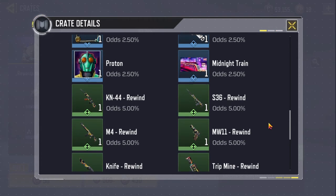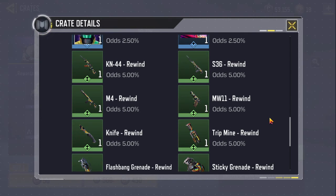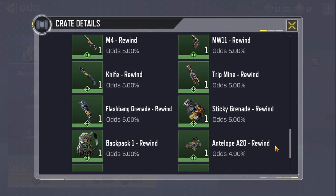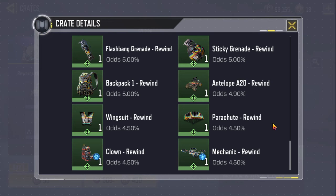The KN44 Rewind is 5%. S36 Rewind is 5%. M4 Rewind is 5%. MW-11 Rewind is 5%. Knife Rewind is 5%. Tripmine Rewind is 5%. Flashbang Grenade Rewind is 5%. Sticky Grenade Rewind is 5%. Backpack 1 Rewind is 5%. Antelope A20 Rewind is 4.90%. Wingsuit Rewind is 5%. Parachute Rewind is 4.50%. Clown Rewind is 4.50%. Mechanic Rewind is 4.50%.